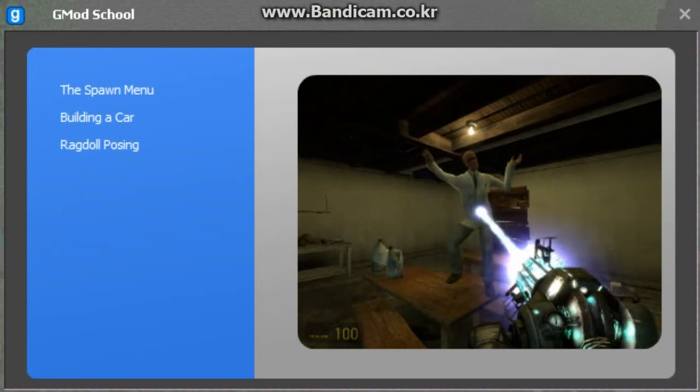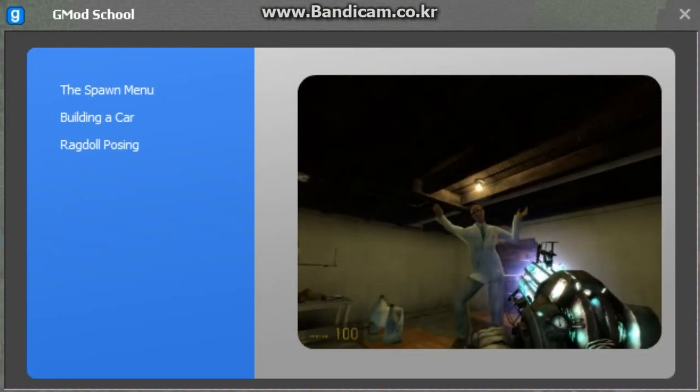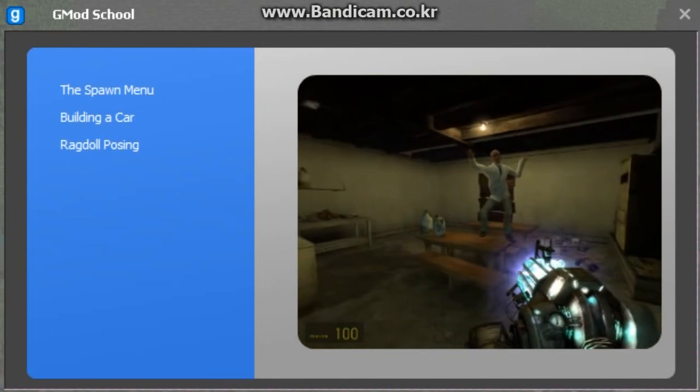Once you're done, you can use the camera to take screenshots. Right clicking and dragging will zoom in and out. Left click will take a photo.